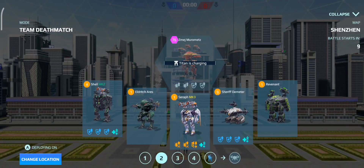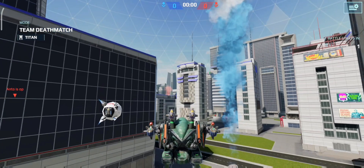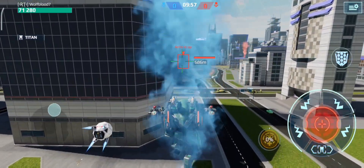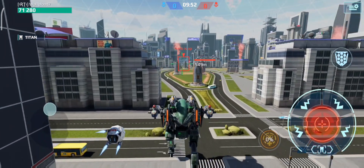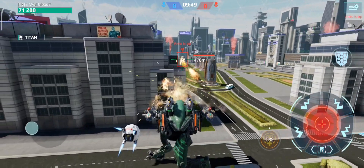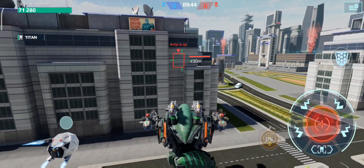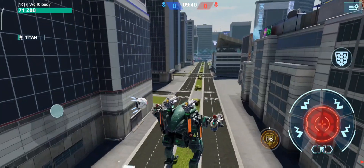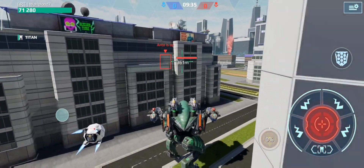Okay guys, so we have dropped in on the Shenzhen map. The Hangar X is all of the bots that I have in my Hangar but Mark III. I only have one Mark III bot which is the Seraph. He's in his Ares as well. Just remember that mine's level 1 with level 1 weapons and his is Mark III with Mark III weapons. This is a 1v1 so I need to be really careful. He's got Mark III Ares — I'm going to get destroyed.